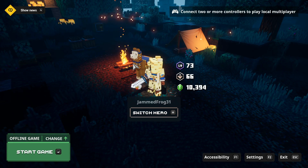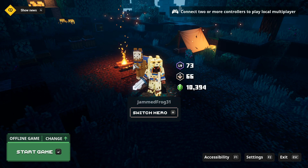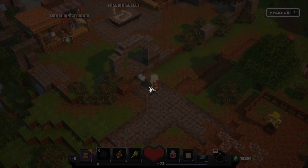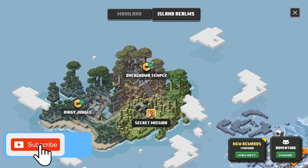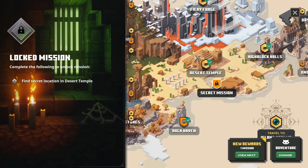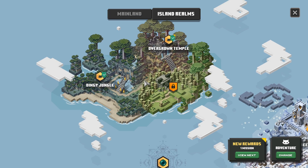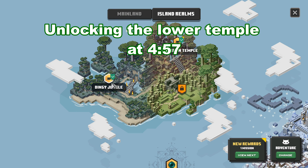Hello everybody and welcome back to Minecraft Dungeons. Today I'm going to be teaching you how to unlock the two secret levels added in the brand new update for the Jungle Awakens DLC. There are two secret levels: one is part of the DLC — the panda level — and another one in the desert temple that you can get without the DLC. I'll put a timestamp on screen for when I cover the other one.